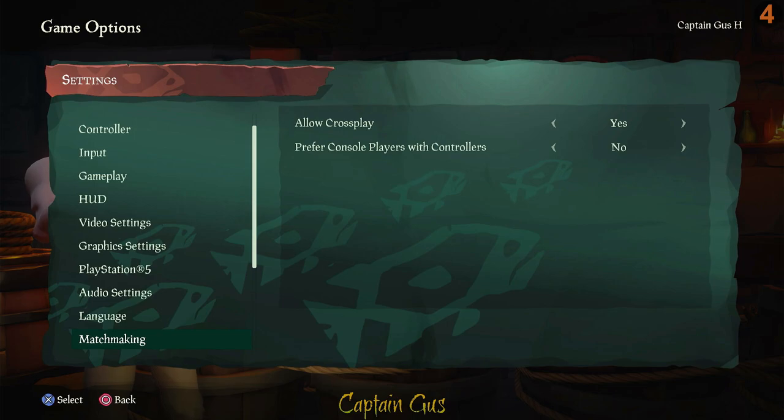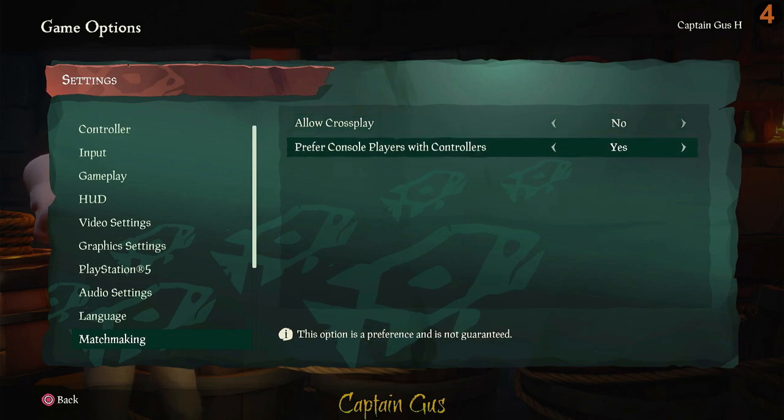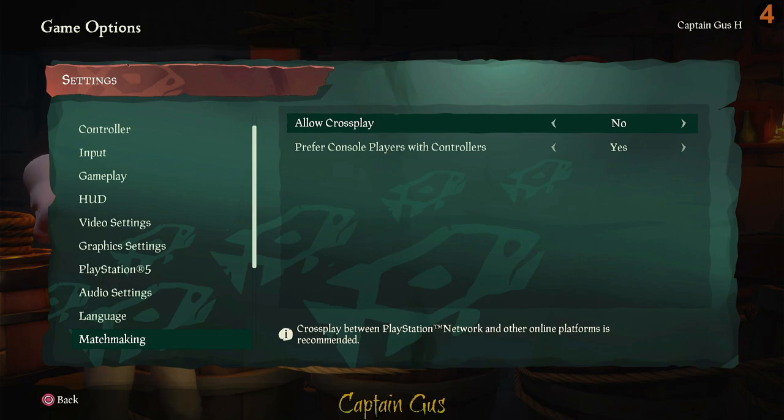Matchmaking preferences is probably the most important setting for new players, especially on PlayStation 5. Most other PS5 players will be in the same boat as you, whereas PC and Xbox players have often been playing for a long time. My suggestion is to disable cross-play initially so you're playing with console players using controllers. Once you're getting better, turn cross-play back on and play with PC and Xbox players — but just keep it low at the beginning to give yourself a helping hand.